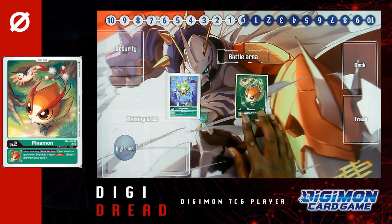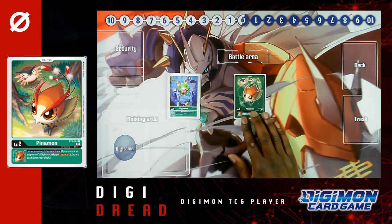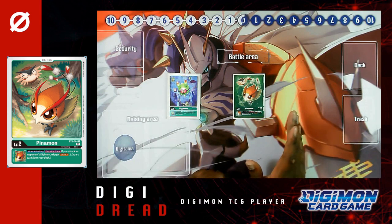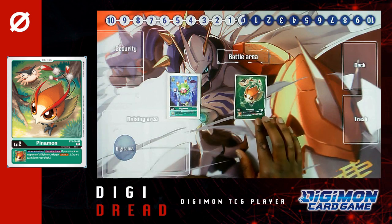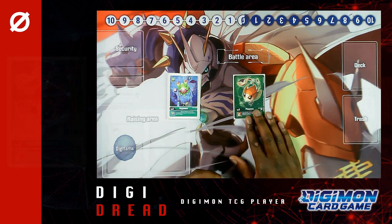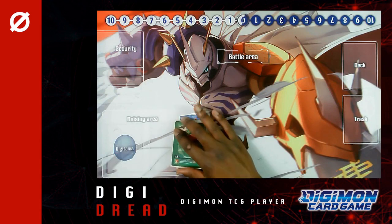I also run one Pinamon. Pinamon is part of the new BT-6, and when attacking once per turn, if you attack an opponent's Digimon, trigger one draw. It just gives you that nice little bit of additional draw power if you are attacking into a Digimon. This does not include if you're attacking into a Digimon in security — it has to be essentially a suspended Digimon on the field. If you manage to attack into that, boom, that's going to give you that nice bit of draw power. The deck already has its own draw engine, so it's not massively required, but if you manage to execute it, it's an absolute benefit.